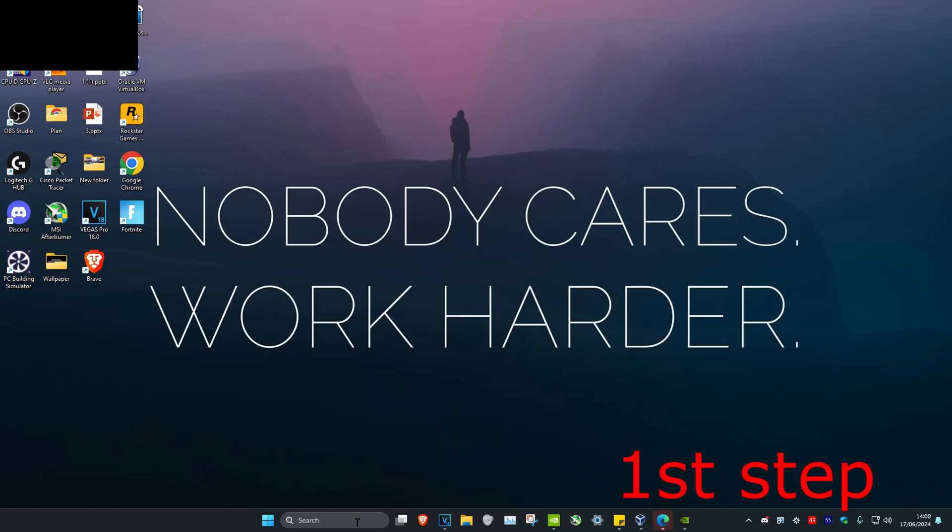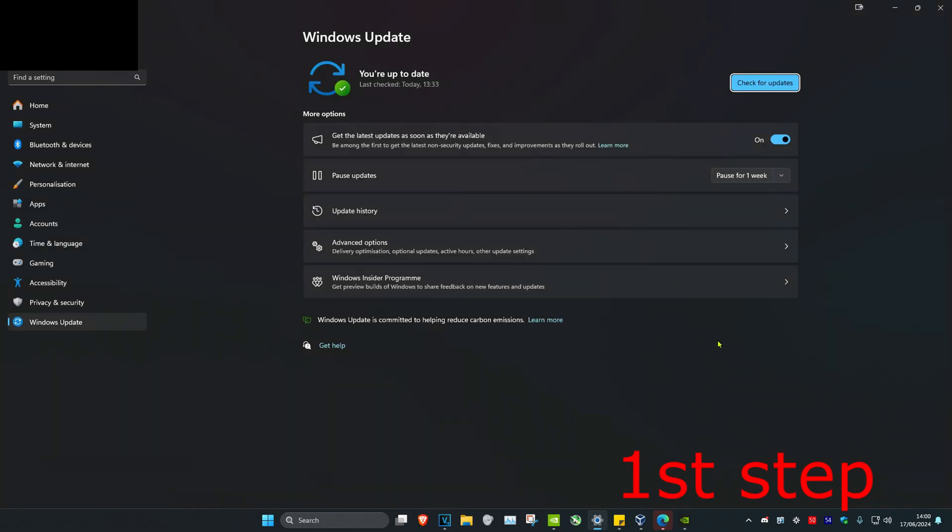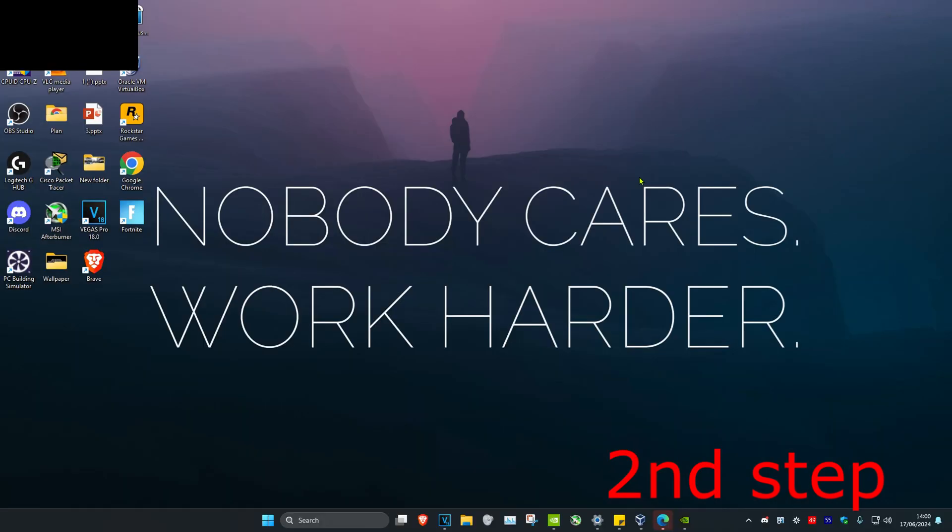For the first step, you want to head over to Search and then type in 'Check for Updates'. Click on it. Once you run this, you want to click on 'Check for Updates' and do the updates that your computer may have. Now for the second step, you want to head over to Search again.